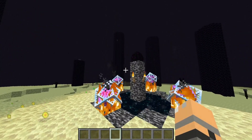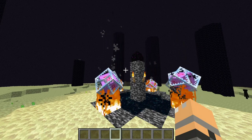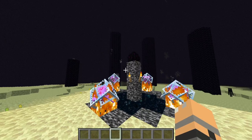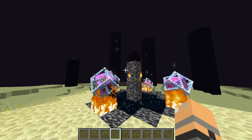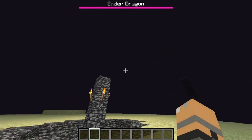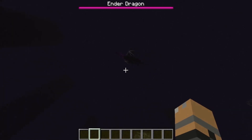We didn't replicate. So it tried to do it, but we killed the dragon. Now I'm in a new world where I flipped it around so it places the crystal and then kills the dragon. I'm going to see if that replicates what happened.